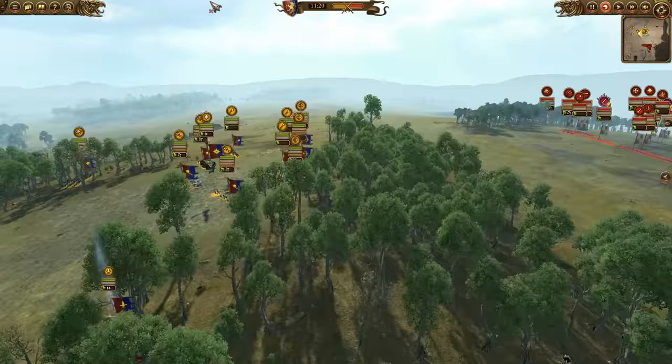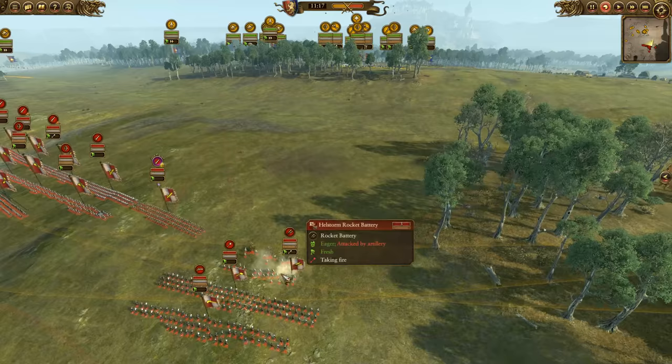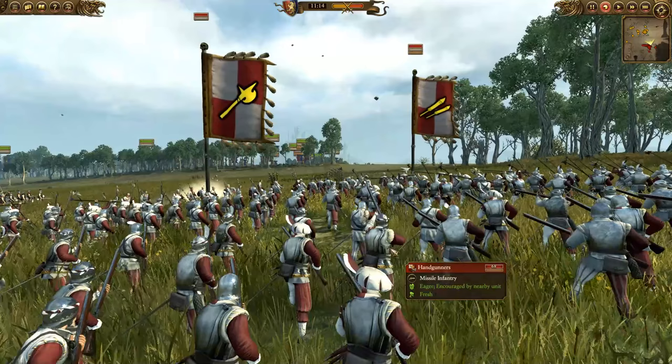Meanwhile, my enemy is deployed up through here. He has a big force that he's hoping to charge forward with — lots of swordsmen up through the front ranks, crossbowmen behind that, and a spearman force. Then he has a Hellstorm rocket battery backed up by halberds and gunners. He has a mounted component here and then another mounted component with a mortar. Real outdoor demigryph knights. And he's got another unit hidden back here. I just wanted to go over the army composition even before the first stones fall.